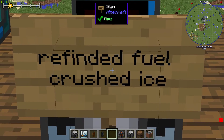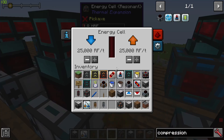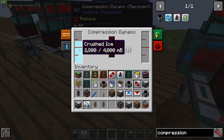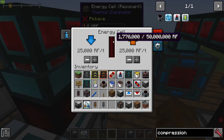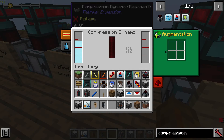What happens if you use refined fuel and crushed ice from Forestry? You get 1.7 million RF. So the cooler your coolant is, the more power and the more efficient the Compression Dynamo becomes.